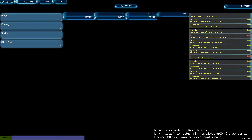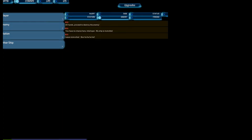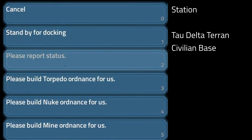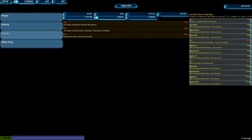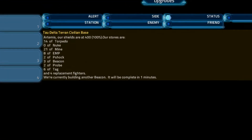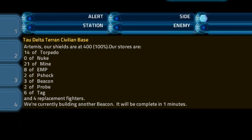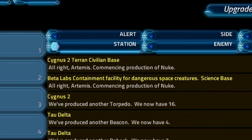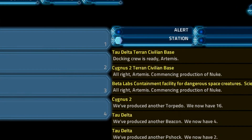Next, communications. Your console shows messages received and buttons to send messages and commands. To send messages, select the type of message on the left, select a recipient, and then the message you want to send. Messages arrive in the right column. Tap messages to zoom into their details. Stations reply with detailed information about their shields, inventory, and manufacturing progress. Comms may tell stations what torpedoes to build, and before the Artemis docks at a station, send a docking request to speed up the resupply process.